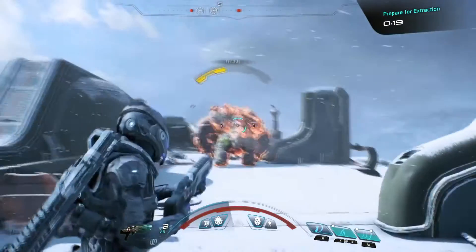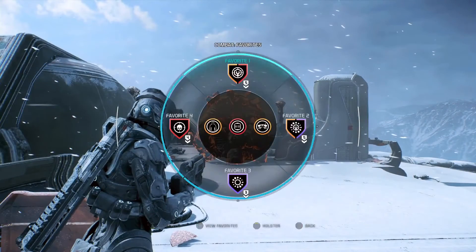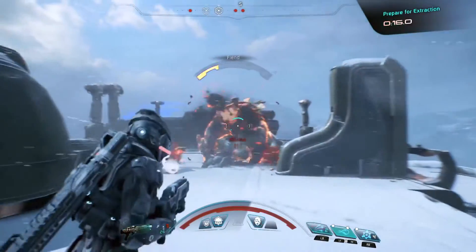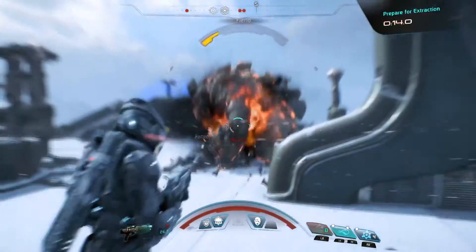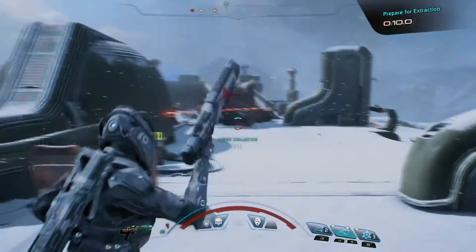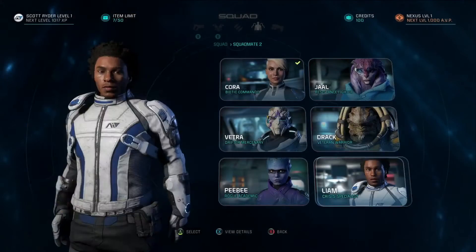The Fiend is hurt, but it's going to take more than that to defeat it. Switching to my final favorites loadout, I'll engage the Fiend with Soldier-focused abilities. Let's finish it off with Flat Cannon and Trip Mines. And when it comes to combat, don't forget your squad.